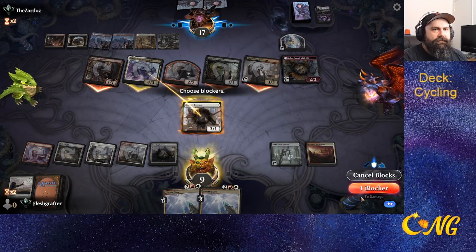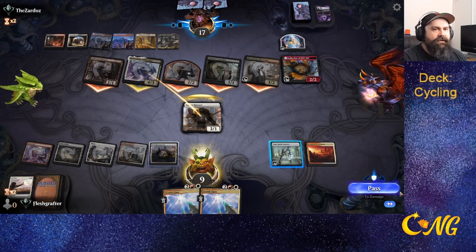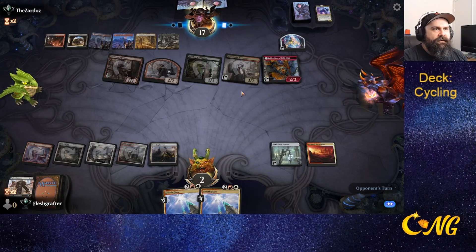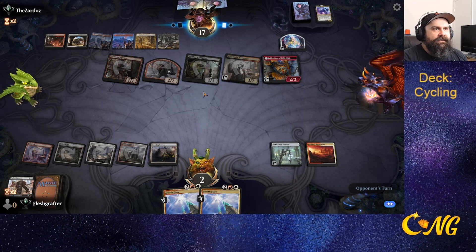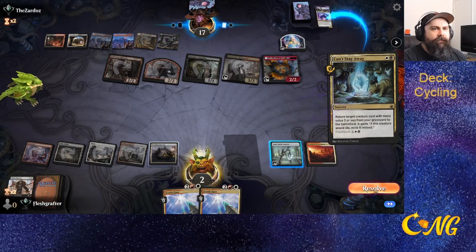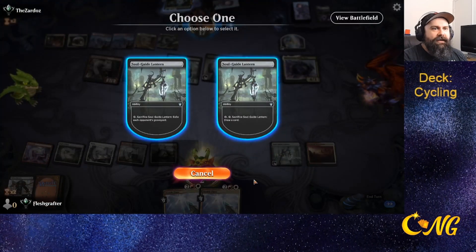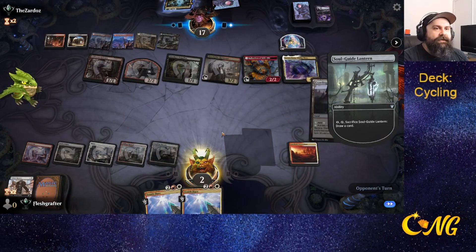We block Grease Fang — three, four, five, six, seven. If they attack again next turn they can make that three, six, seven, eight, nine, ten — so it's actually short. But wait — that's enough to make it lethal. Man, I should have blocked Harvester. Why didn't I kill the Guide? I'm an idiot — I could have stopped it.